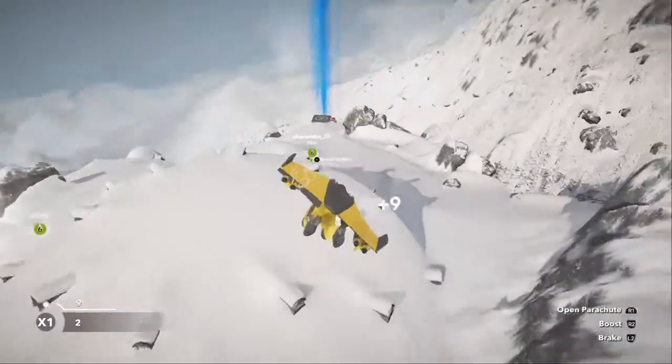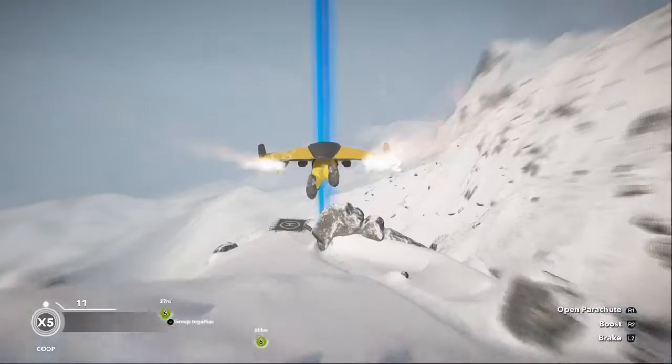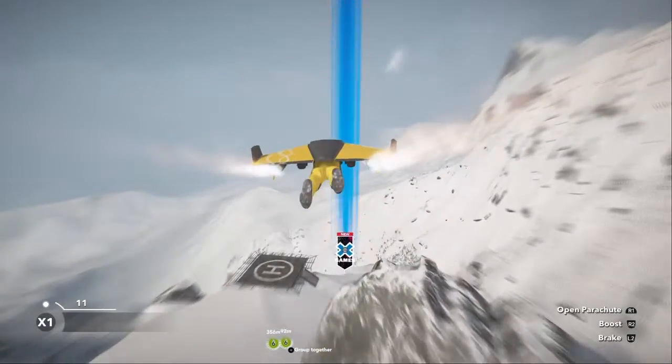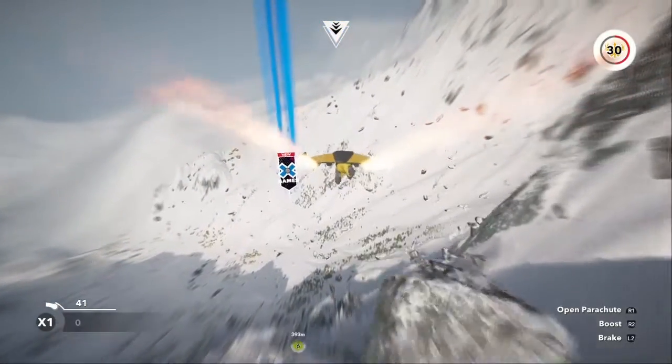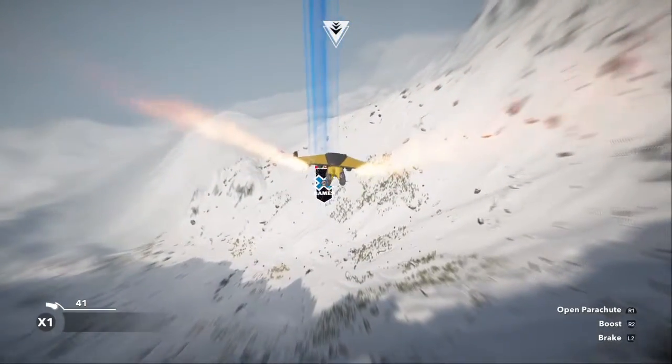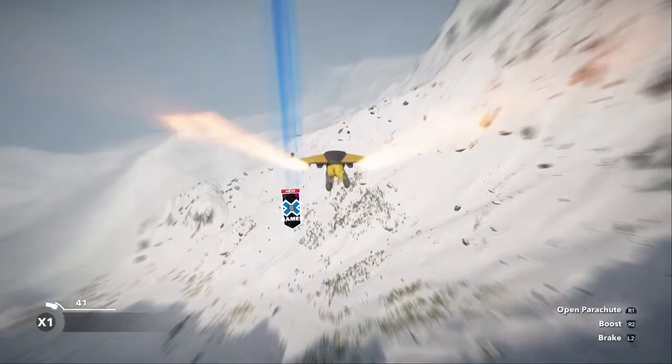You just jump off with a rocket suit, and instead of doing the challenge — I mean you can if you want to — but instead of doing that, you're just going to keep going over this way, right towards the X Games sign, until you start to see Ski-Fax.